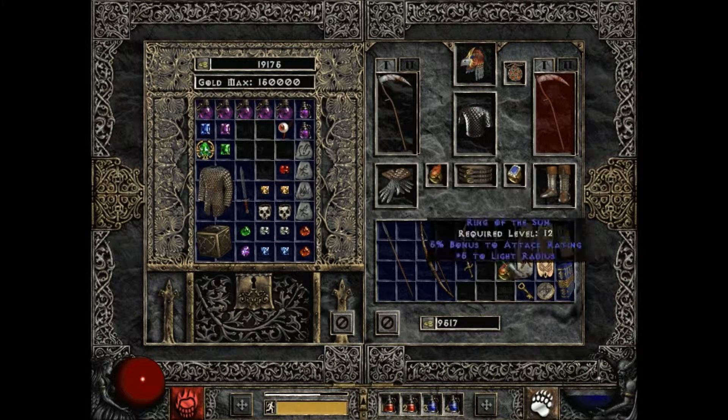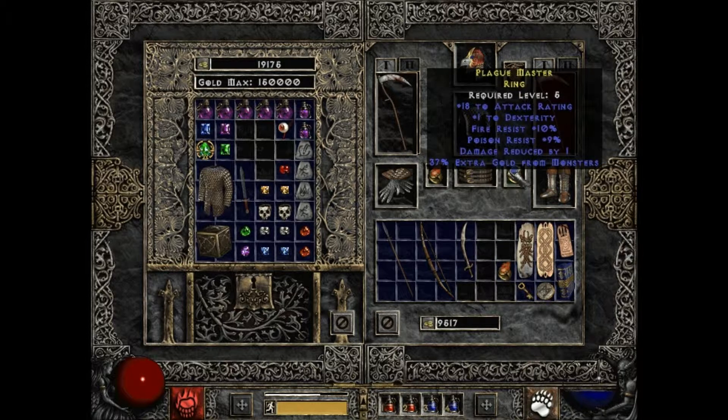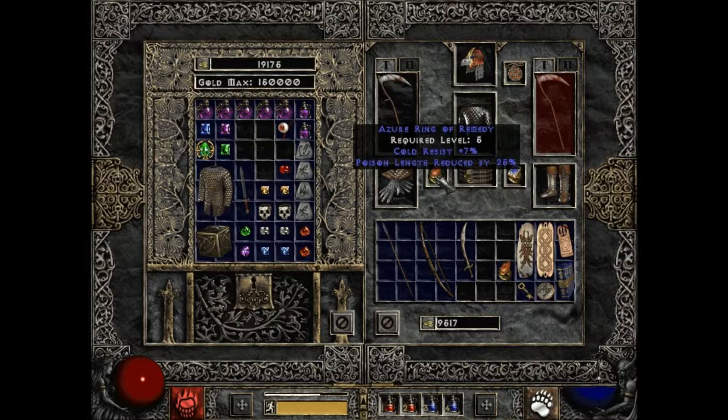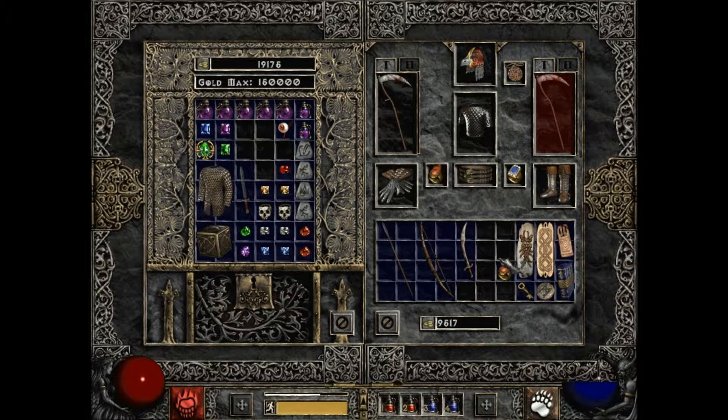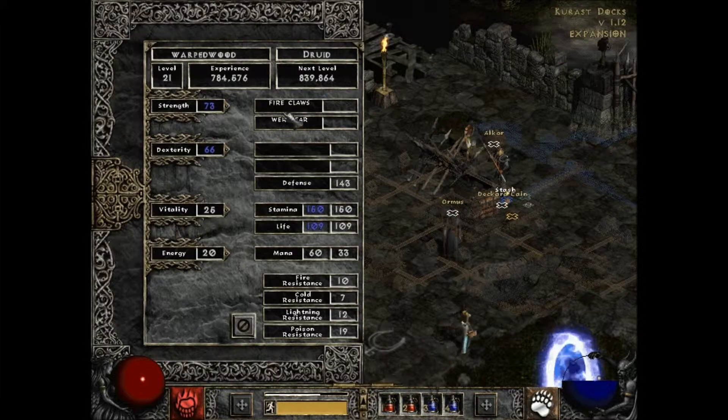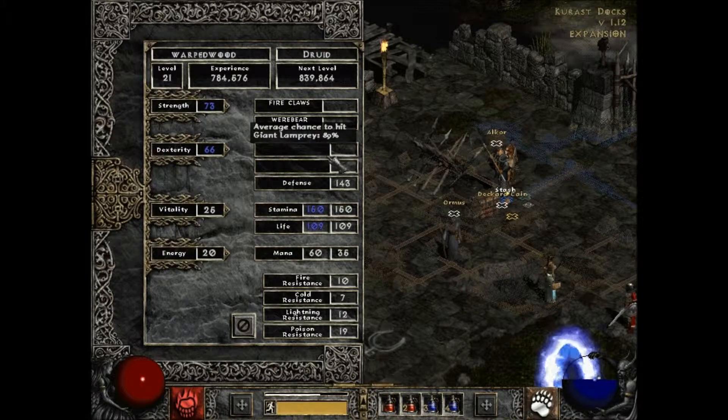Culum's Eye: 46 maximum stamina — I'll take it. Light radius, 5% bonus attack rating, 15 attack rating, plus one dexterity, fire resist, damage reduced by one, 37 cold resist. Is it worth it to be able to see more? That's pretty nice — let me check my attack rating.